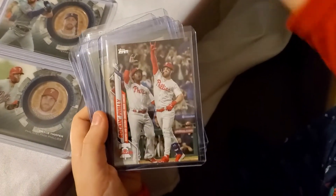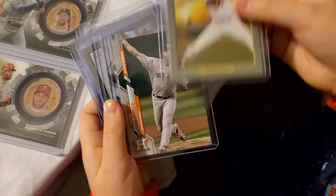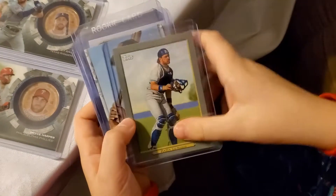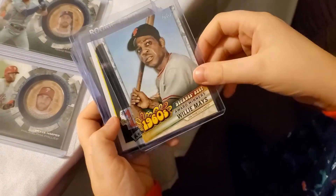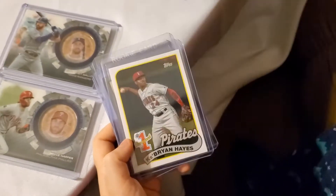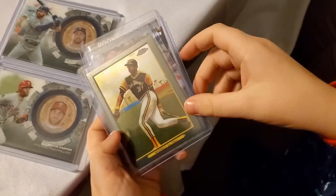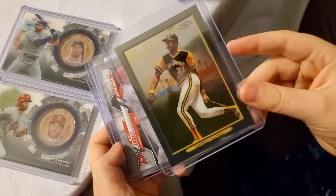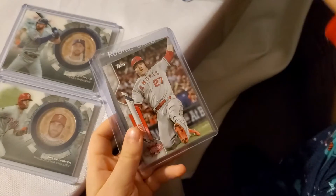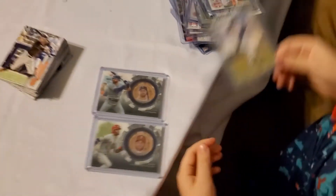A Cody Bellinger, an Albert Pujols, a Rocco. Philly! A Bryce Harper, a Nolan Ryan, Dustin Pedroia, Ronnie Cey Jr., Mike Piazza. You got a lot of good cards! Brian Hayes, Kevin Hayes, Dave Winfield — that's a Chrome version, Padres legend. Mike Trout again, my gosh. And a Gavin Lux rookie card — you got a ton of cards, both got some good ones from these blaster boxes.